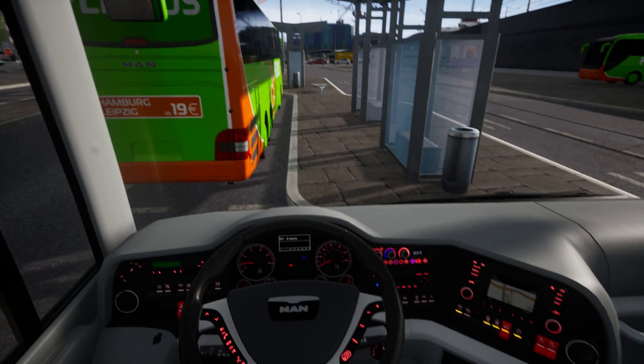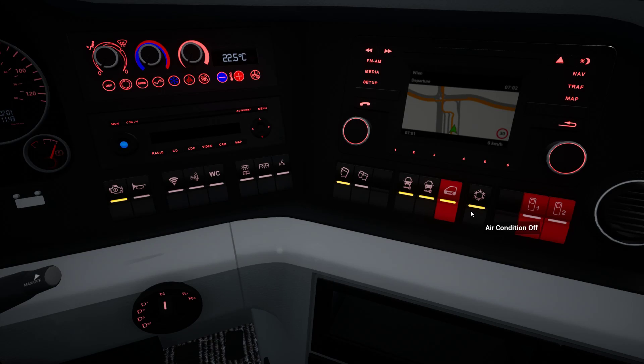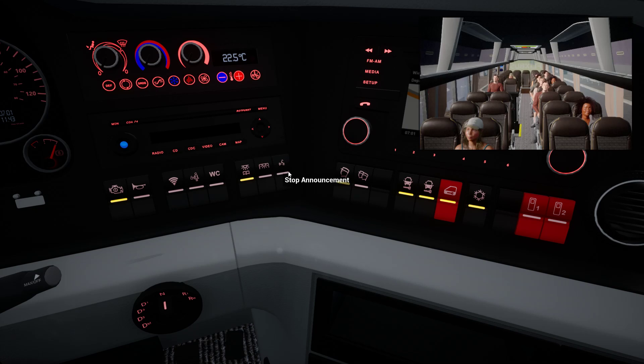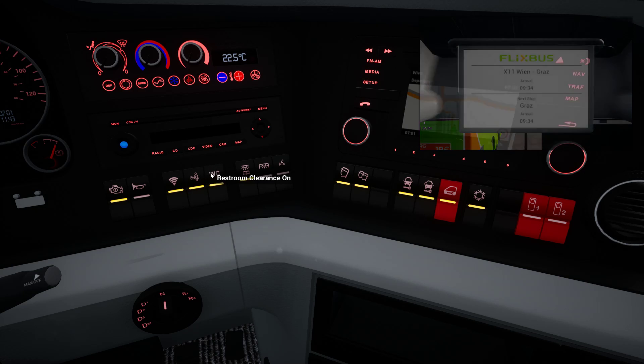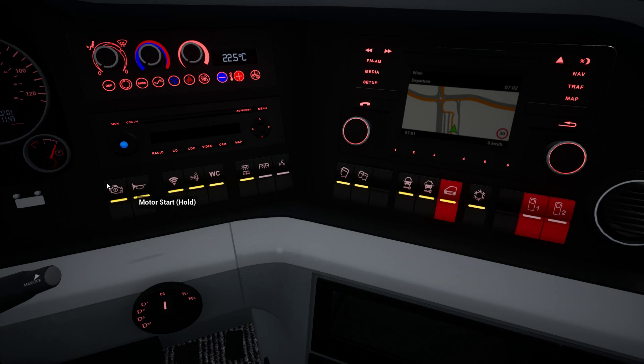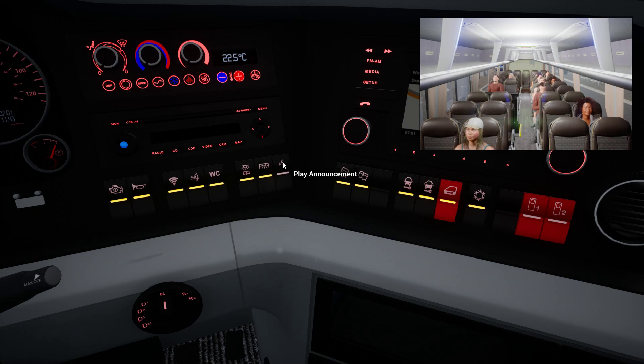7:01 — good. Let's do the thingies. Air conditioning — I'm not sure what the ideal temperature is, let's keep it there. Meeting light, passenger light — that's the announcement. Passenger monitor. Wi-Fi, we might like that. Kitchen clearance, water closet. What is fanfare again? I forgot — let's just turn it on. Passenger light on, and let's play the announcement. I'll keep quiet for a bit.